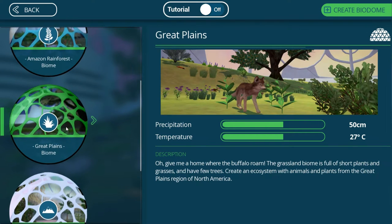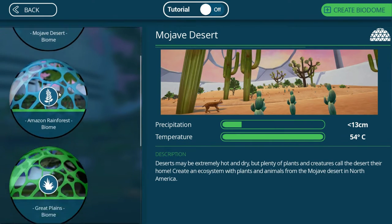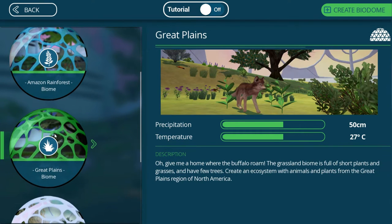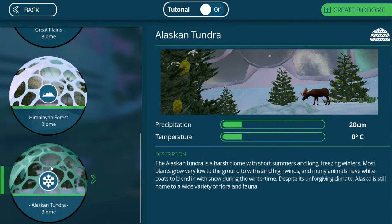We've had Great Plains — I haven't played those. I played the Mojave Desert. I think this one was a private game. I've not played Great Plains. I have not played the Himalayan Forest. And this is the newest one — it's actually a DLC you can pick up on Steam. I am very grateful to the developers for sending me a Steam key. I do appreciate that from the bottom of my heart.